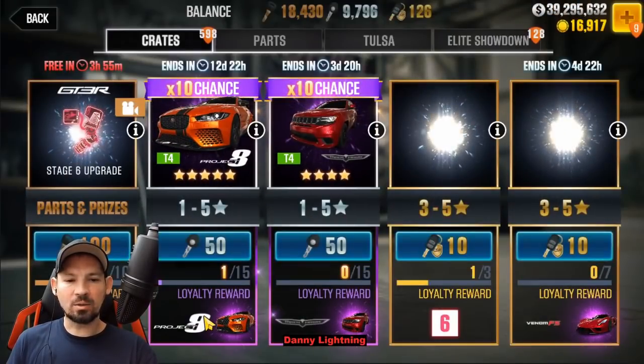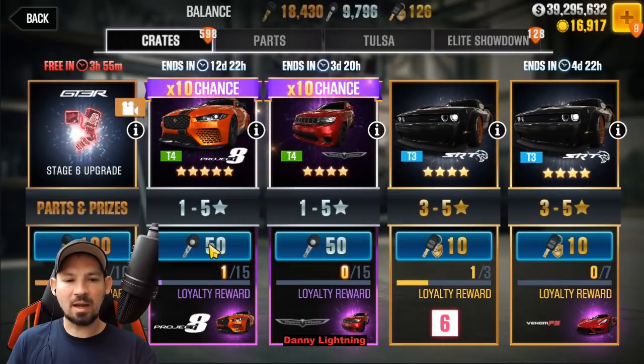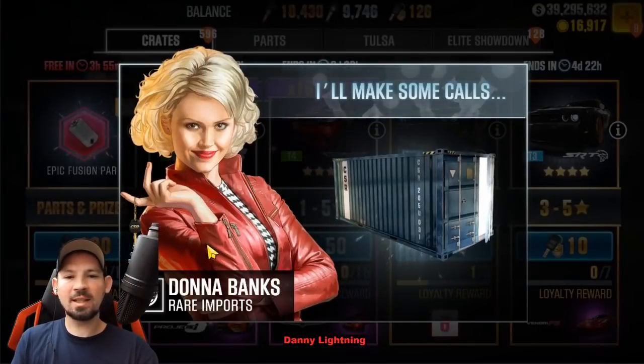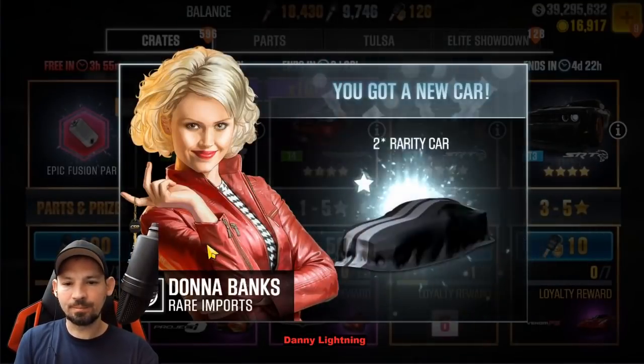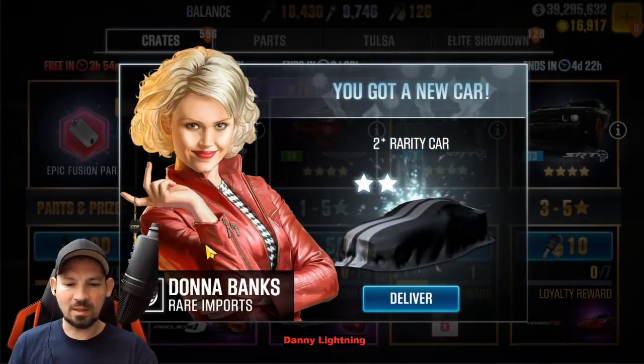One-one-thousand, two-one-thousand, three-one-thousand, four — alright, so right there it changed to the second item. I might have counted a little bit too slowly. This is a tough one. I got a two-star car, something I just don't really want.